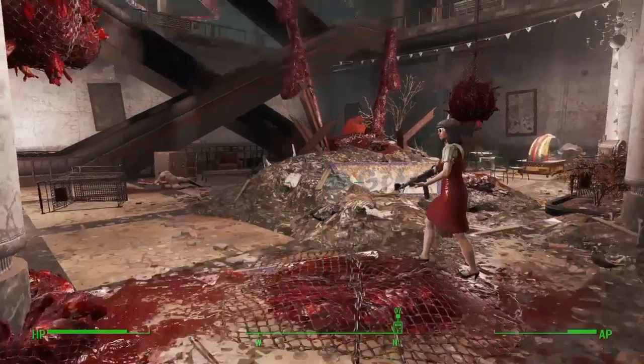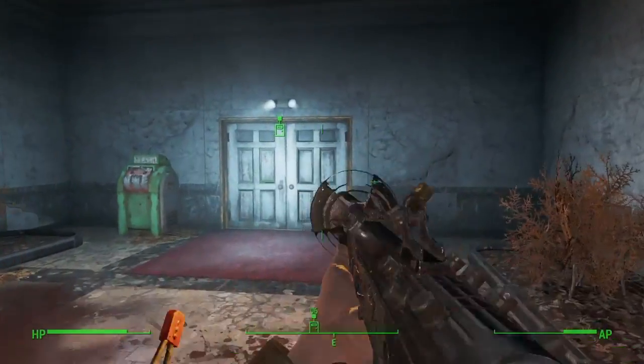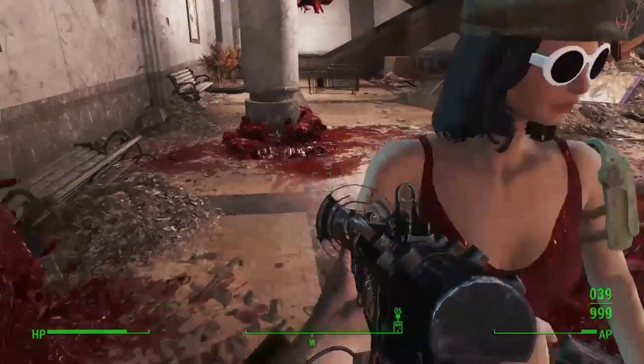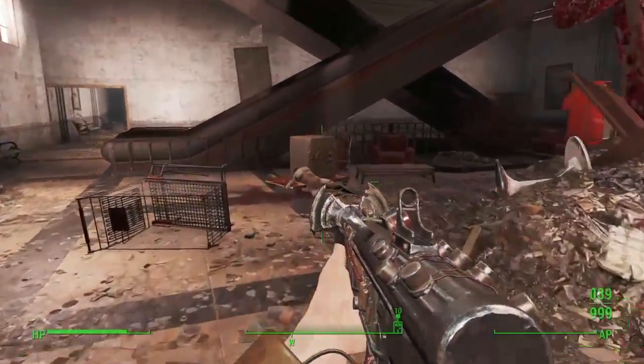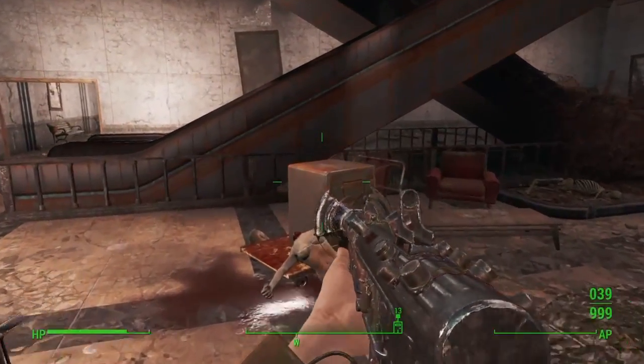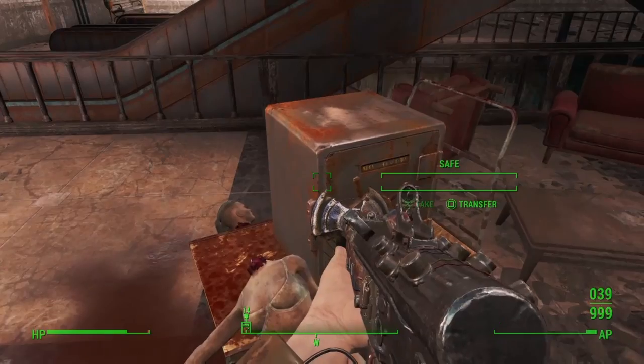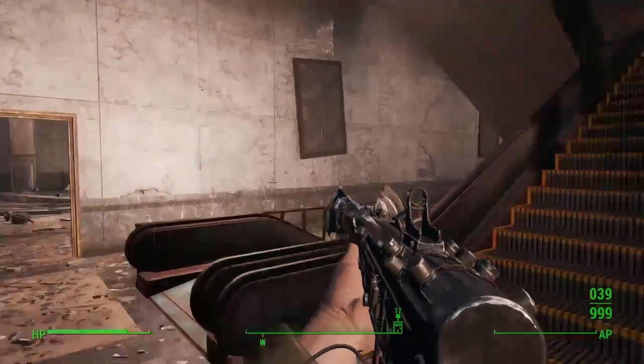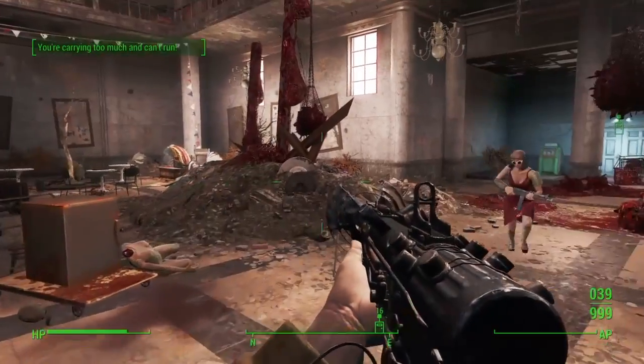Once you travel to this place, you gotta go to that door, and as soon as you walk in you're gonna start finding stuff. Just walk right over here — there is a safe right there. I think there's another entrance too, so try to find this entrance right here.